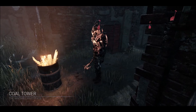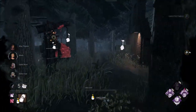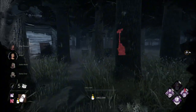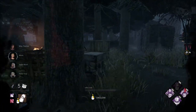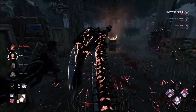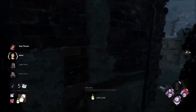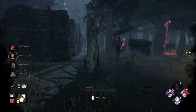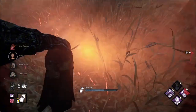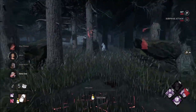Alright, third and final game. This is the Assassin Wraith build, and our survivors sent us here to the McMillan Estate. Let's see how this goes. I'm going to clear out just to see if I can see anybody over here first. Distortion? They're all four here. Our survivors also had three flashlights in the pregame lobby, so that's something to take note of.